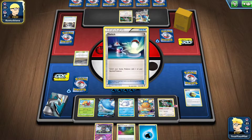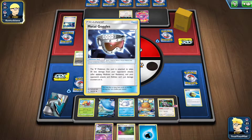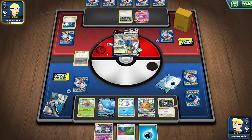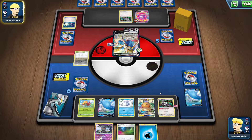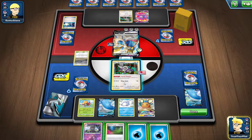If they play a Chaotic Swell, you're kind of in trouble, and they are taking a knockout — and that's why the Cape of Toughness is so good. I do think you should play a Tool Scrapper. I've had situations like this already — I've only played four games with this deck — and whether it's Big Charm or Metal Goggles, you can't knock out a Zacian V with a Wailord V because you do 240 with two heads.